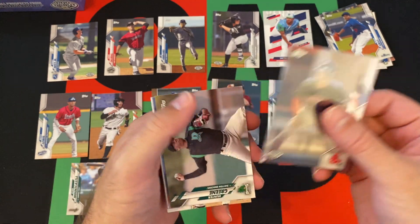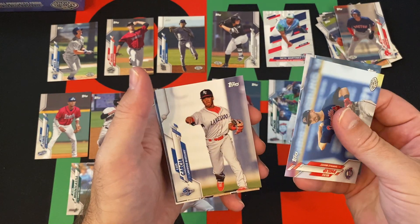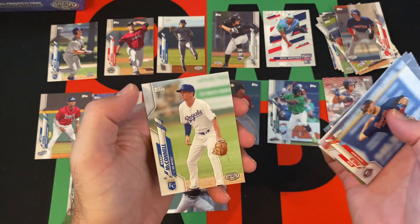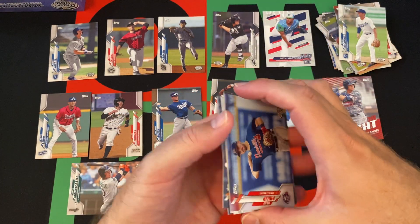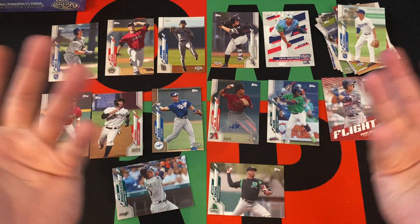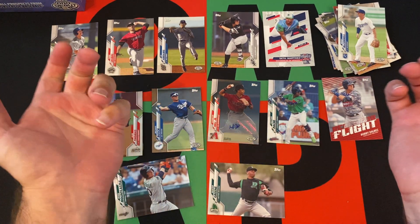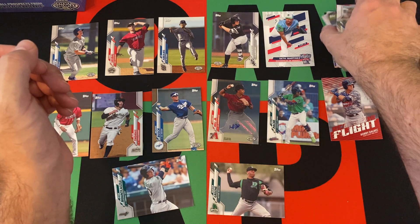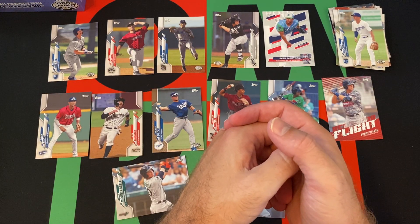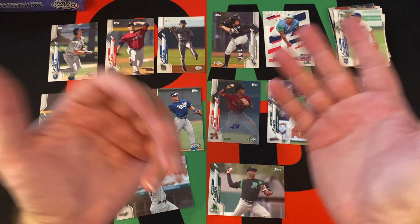Matthew Lugo, Hunter Greene — got some names here. Bo Phillips, Daniel Lynch, Luis Garcia, Logan Wyatt, Sixto Sanchez, and Brady McConnell. That's going to do it for the first six packs of this box. We got some names I've heard of with various degrees of success. Bobby Witt Jr. is probably the best card. We also got the Michael Bush gold numbered out of 50 and a Glenn Allen Hill Jr. autograph, plus a couple inserts. We've got a bunch more packs to go, and we should still get at least one more autograph and three more hits out of this box.